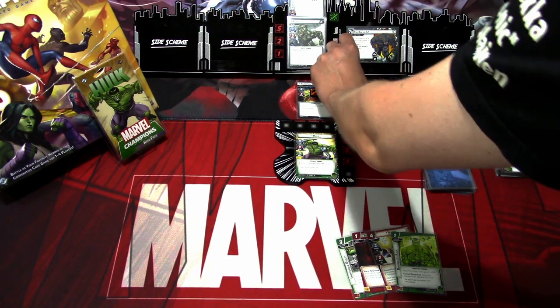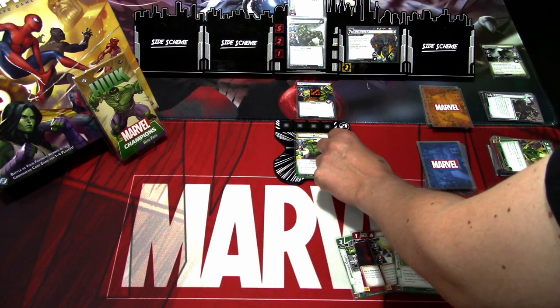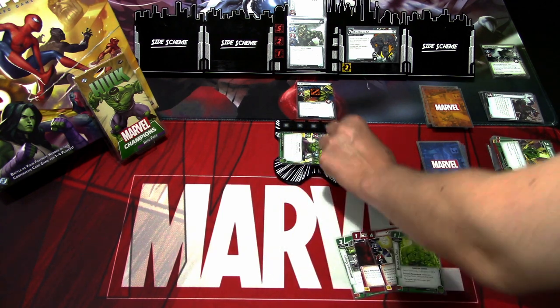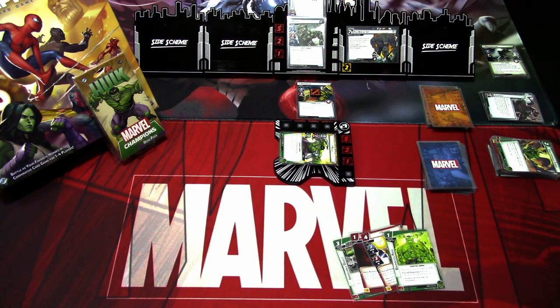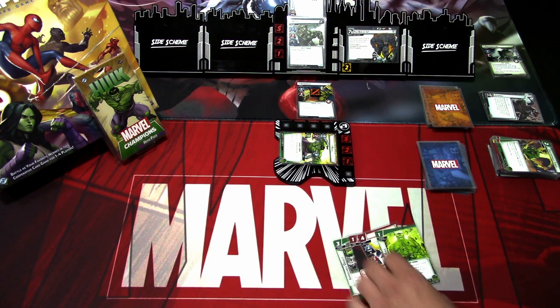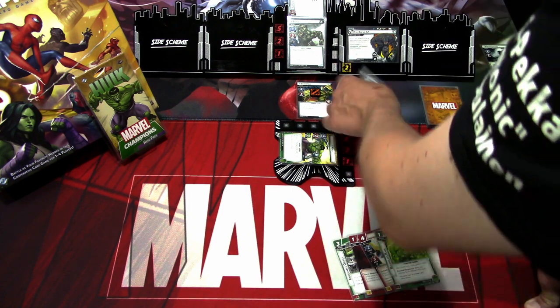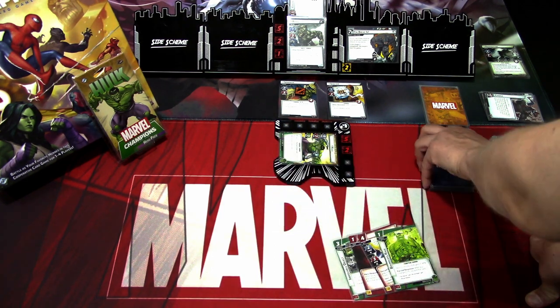We go to the villain phase. Rhino adds one threat to the main scheme. Rhino tries to attack but it's stunned. Sandman attacks — actually, this turn I will defend, so we ignore the damage. We get Shocker as the encounter card. Shocker deals one damage. That is the villain phase.